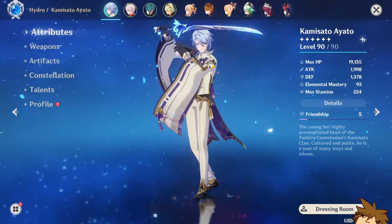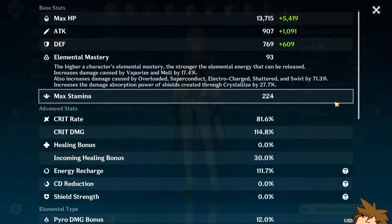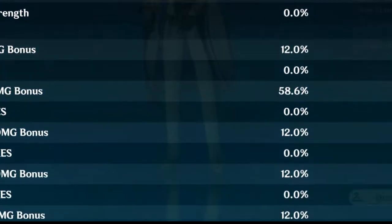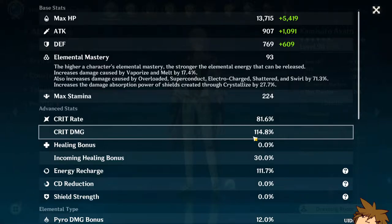He also has his signature weapon, so this is about to be a really cool free-to-play showcase. Yes, this account is 100% free to play, so I wanted to let you guys know that. These are my current stats - not the greatest thing on the entire planet, but it works. Currently I have 81% crit rate and 114% crit damage.